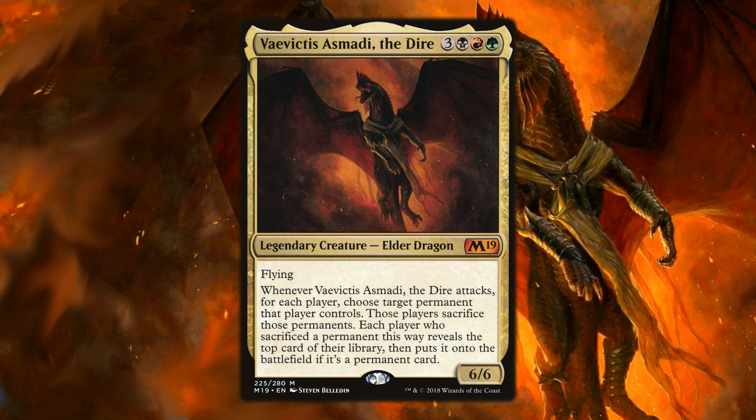Welcome to Vivictus Asmodee the Dire. We have three colorless mana, black, red, and green, plus flying. Whenever Vivictus attacks, for each player, choose target permanent that player controls — those players sacrifice those permanents. Then each player who sacrificed a permanent this way reveals the top card of their library and puts it onto the battlefield if it is a permanent card.